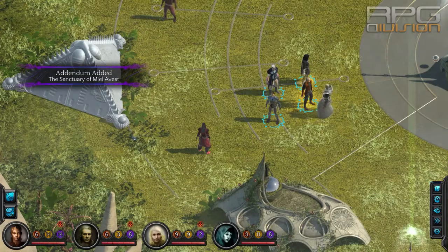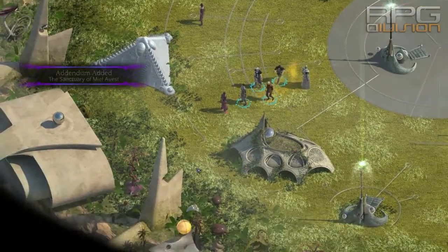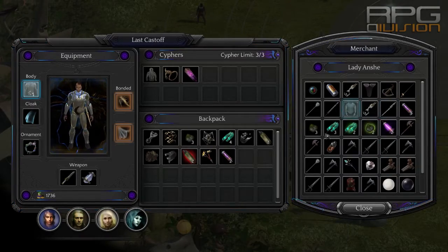Varef is obtained when you reach Mile of Est — it's part of the story. You need to talk to a lady there and look at her numenera; she will have one to sell to you.